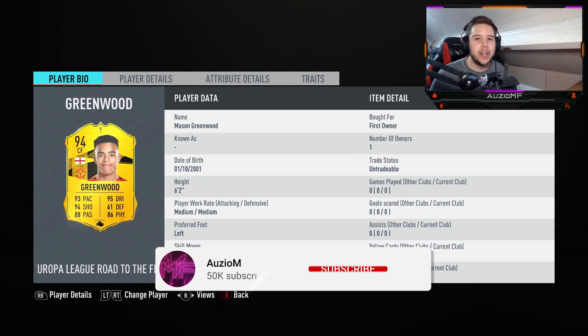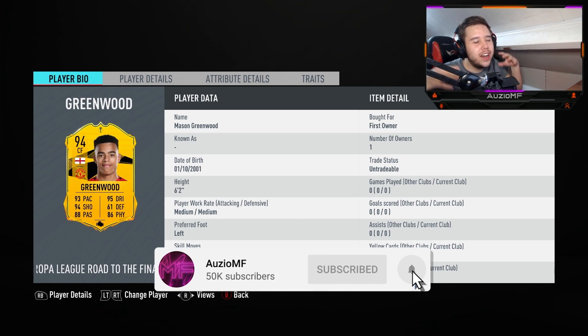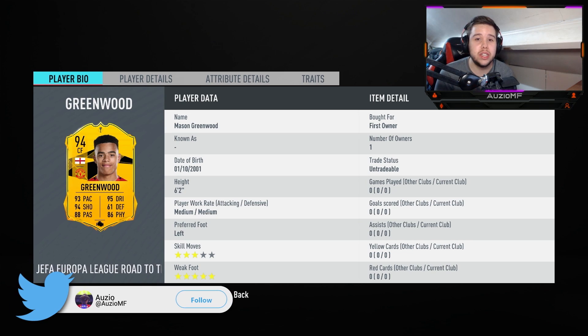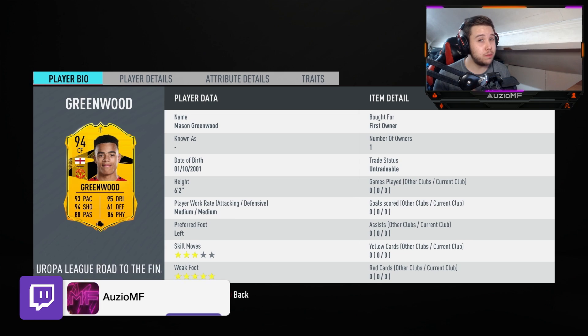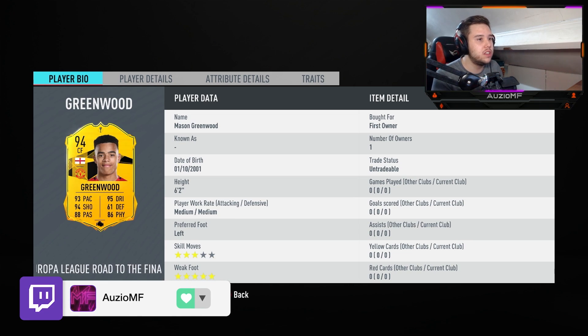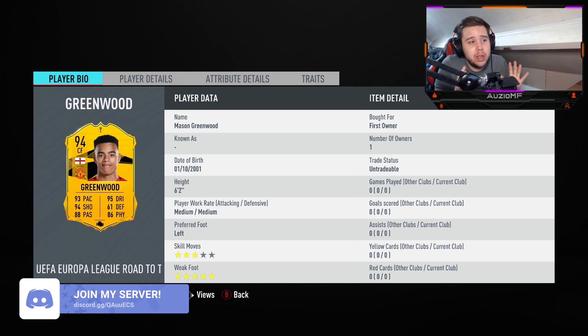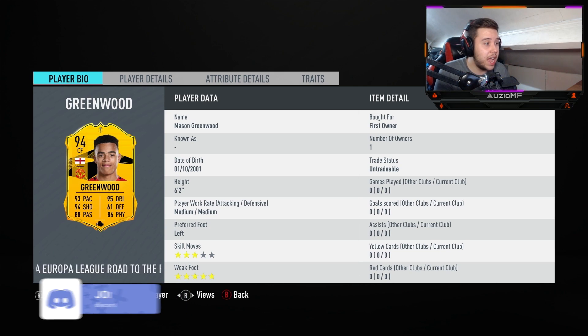What's going on guys, Aussie here and welcome back to a brand new video. So today we have the 94 Road to the Final card, Mason Greenwood. The fact that this card can still get upgraded kind of surprises me a little bit. I did not expect them to release this card. There were a few leaks here and there but at the same time I didn't believe it was true, but they've actually done it.